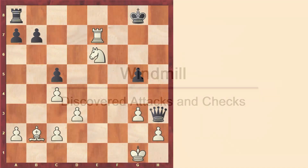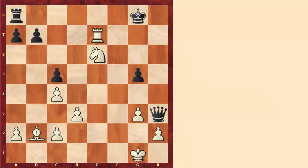Welcome again. Now we learn a very particular tactic which is called the windmill. This tactic consists of giving a discovered check and giving regular checks at the same time. When we studied discovered attacks and discovered checks, we said that in general discovered checks can be more forcing. So here we have a discovered check plus giving regular checks, so as you can imagine this is very forcing — that's why this tactic can be particularly dangerous. Let's analyze some positions to see this tactic and to learn some ideas from it.